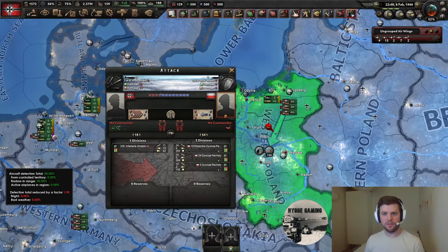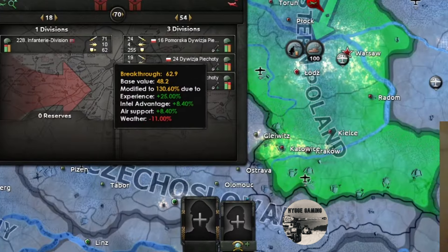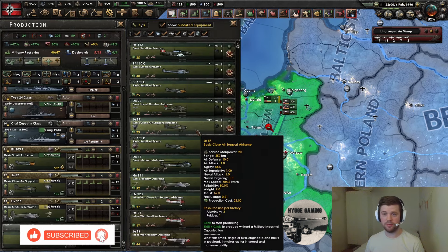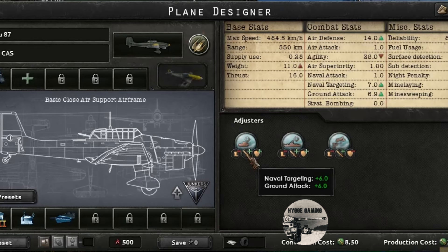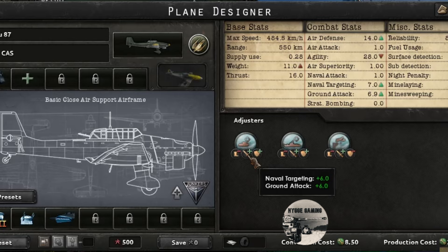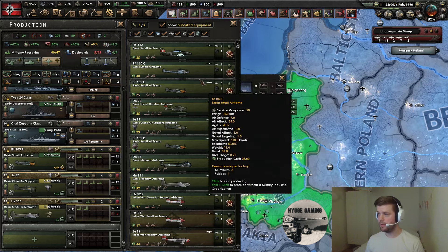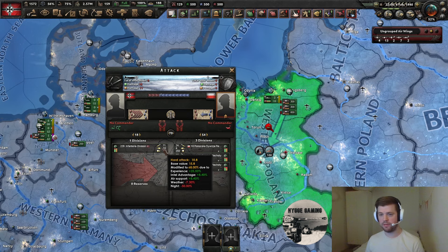The first thing that really blew my mind during this research is that the ground attack stat on your CAS or tactical bombers doesn't affect the air support modifier in a battle at all. This means you can stay with the early basic frames or tactical bombers with really low ground attack, because it doesn't matter — it doesn't affect the positive modifier in the battle. It affects other things, but not this.